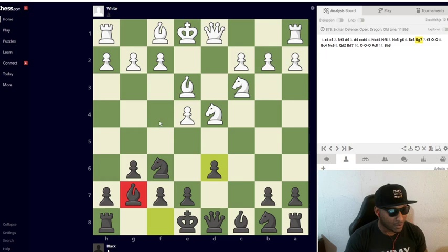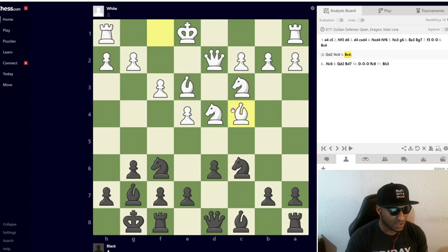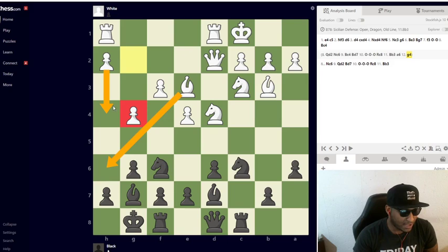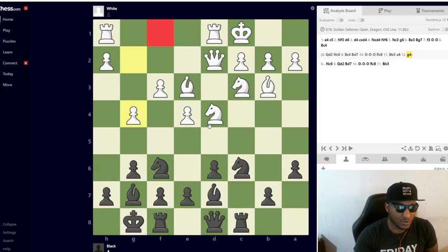Following the game moves after Bg7: Fischer played f3 to stop Ng4 hitting his bishop, then castles, Bc4, and actually queen to d2 first because he's aiming to that side of the board. Then Nc6, Bc4 developing a piece, Bd7, castles, and Rc8. After that, a6 was played and then g4, h4, Bh6, h5 — Black doesn't have enough time to make it work.